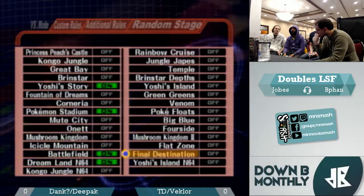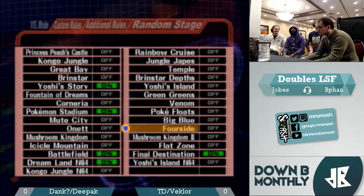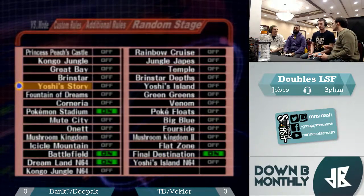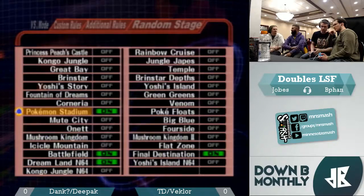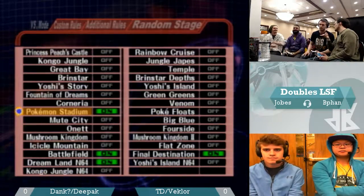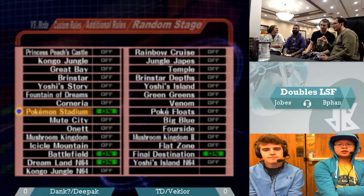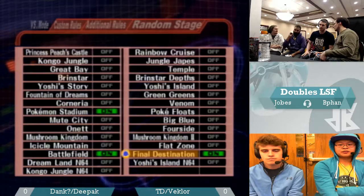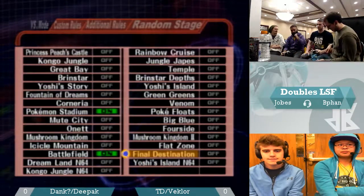We have Fox Sheik from Dank and Deepak, and Double Fox from Veclar and TD. Not typically their team comp — I think usually they've got a Falco in there as well. Historically this is about 60-40 TD Veclar, but this is before Deepak's team would sync. I don't think these two have met up recently.